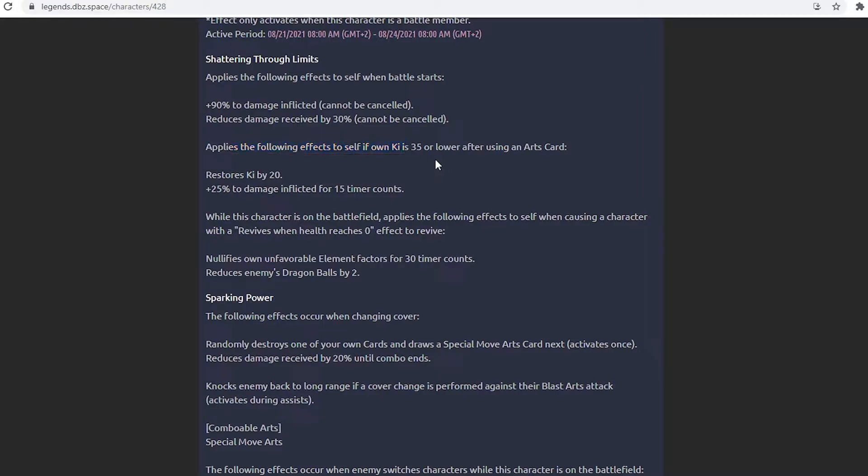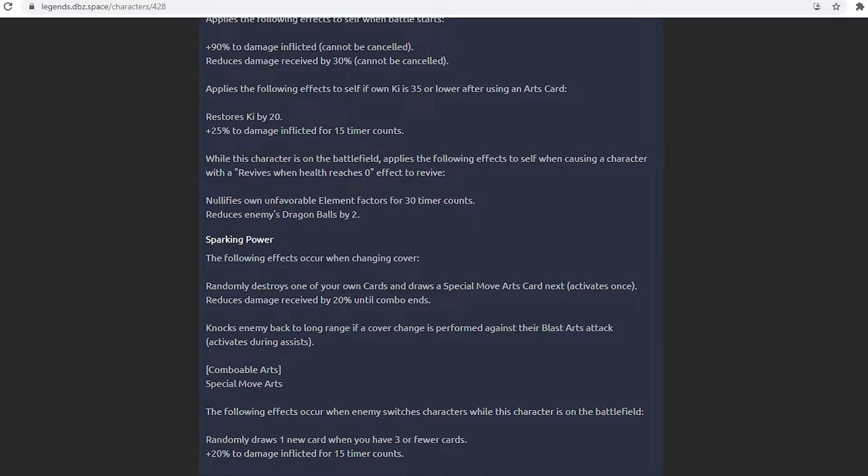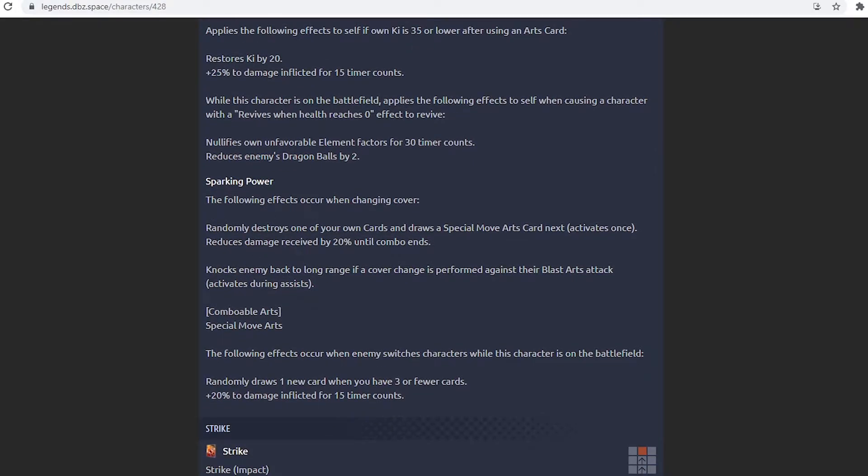The second part of his unique: when own Ki is 35 or lower, after using an arts card, restores own Ki by 20 and plus 25% to damage inflicted for 15 time counts. When causing a character with a revive to reach zero health, it nullifies unfavorable elements for 30 counts and reduces enemy dragon balls by two. This feels like SSJ4 Gogeta's ability pulled right in. It's decent if you're low on Ki, especially if you have card draw speed going, but it can be a weird unique to actually get into play.